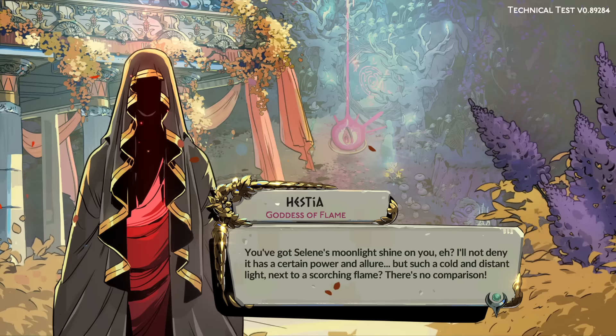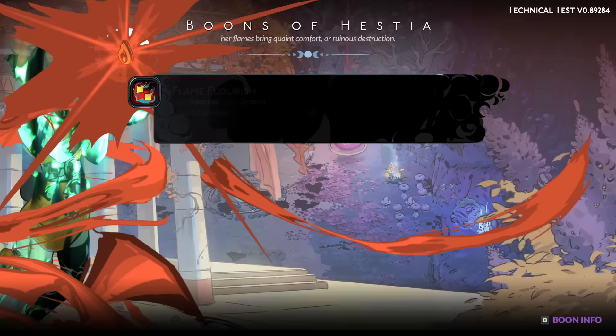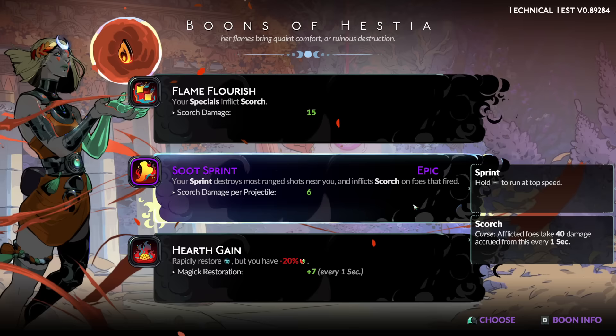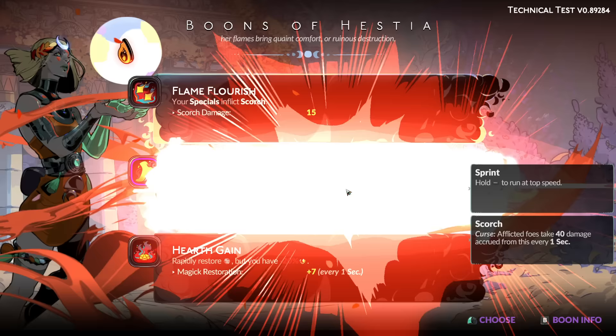I do want to point out a thing — I think I said it last time, my suspicion on this has been confirmed: this is a placeholder visual. Hesia is going to get a visual update. Oh, an epic — we have to take it. "Your sprint destroys most ranged shots near you and inflicts shorts..." Shorts. It puts shorts on anybody wearing pants — on foes that fired. Okay, it seems neat.